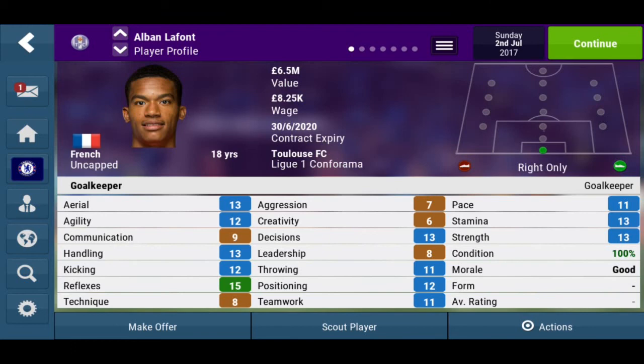He is the same age as Donnarumma. His aerial is not so good at 13, and agility is 12 — though that's alright considering his rating and value. His communication could do some work — he will need to communicate with his teammates to let them know when they can clear the ball or when they should leave it to him. His handling is 13, kicking is 12, and his reflexes are very good.